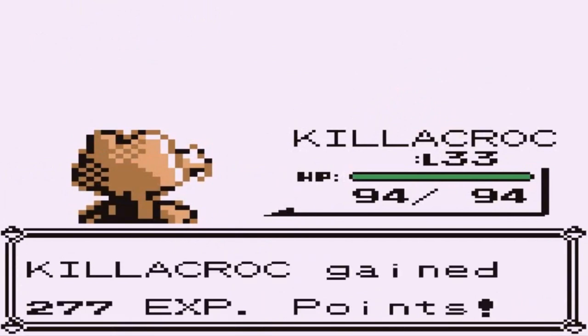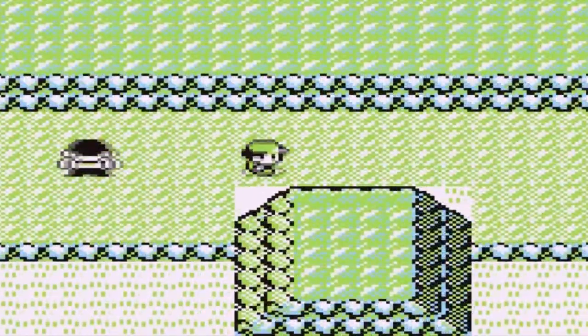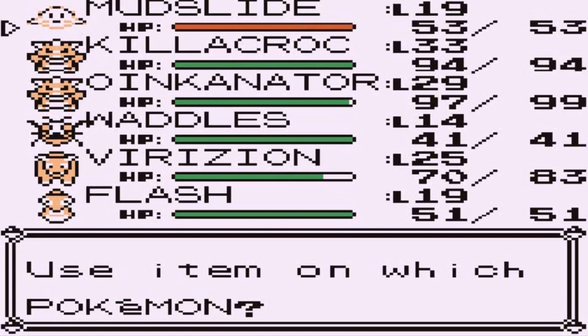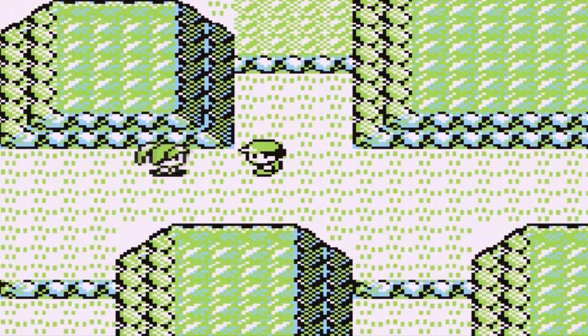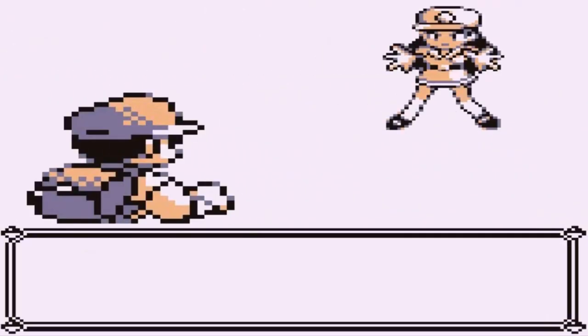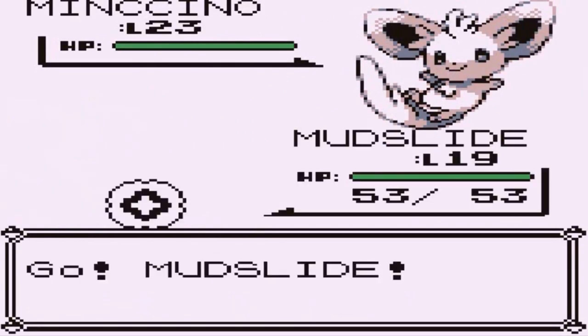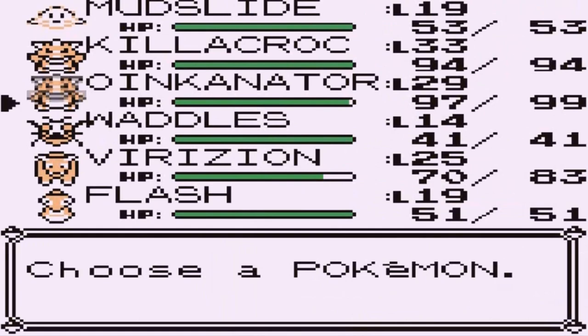We've got it down and just need to move forward. There's one more person to battle. Using Super Potions on Mudslide since he's not the strongest yet. The next trainer says not to condescend her. She comes out with a Minccino — Oinkinator should handle this.